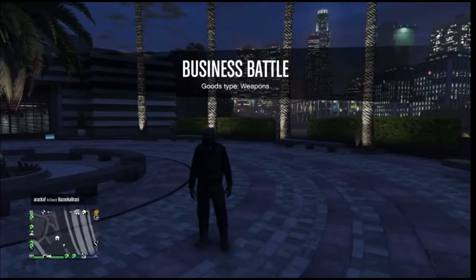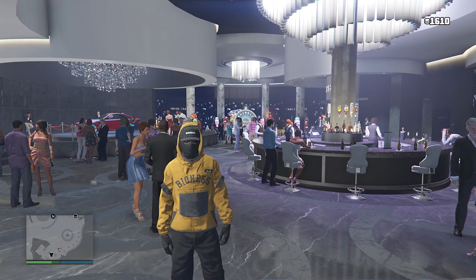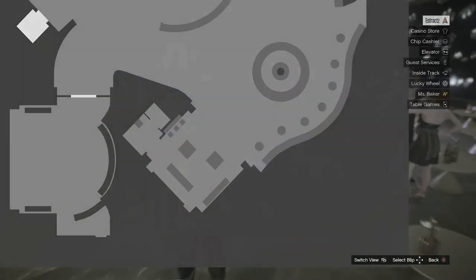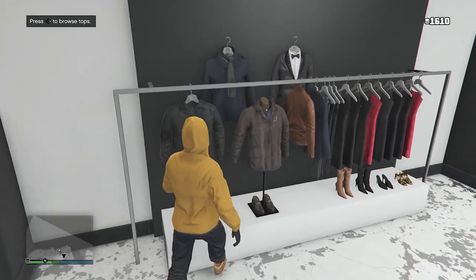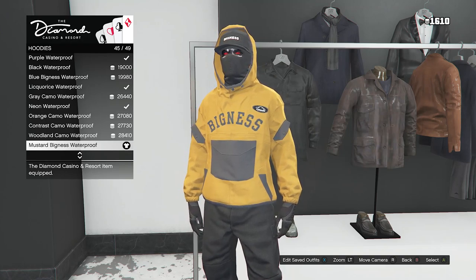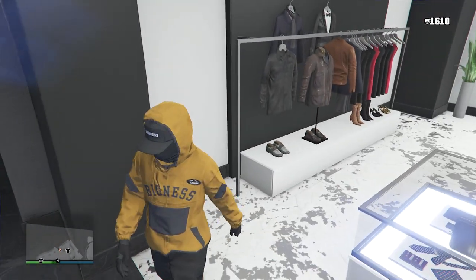When you load back into a public session with the black joggers, you can head to the clothing store so we can do the outfit you see in the thumbnail. For the first outfit, after you have the black joggers on, head to the Diamond Casino. When you get there, walk inside to the clothing section, head to your tops, scroll down to hoodies on slot nine, click on hoodies, and look for the Mustard Bigness Waterproof on slot 45. After you equip it — which costs 20,000 chips — just back out of your tops, and that'll be it from the Diamond Casino.